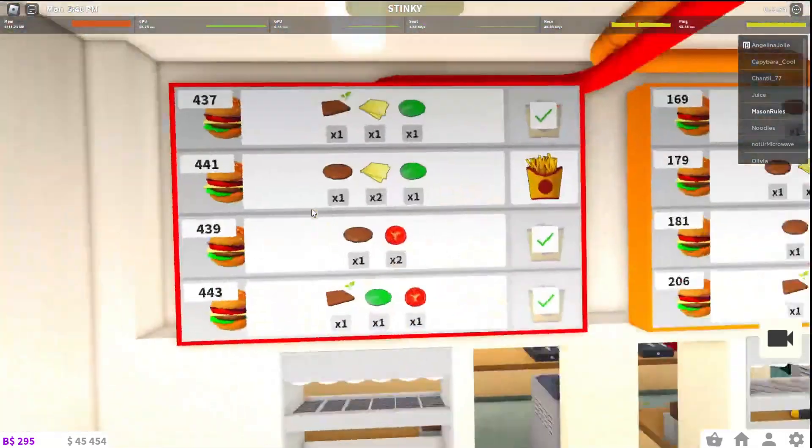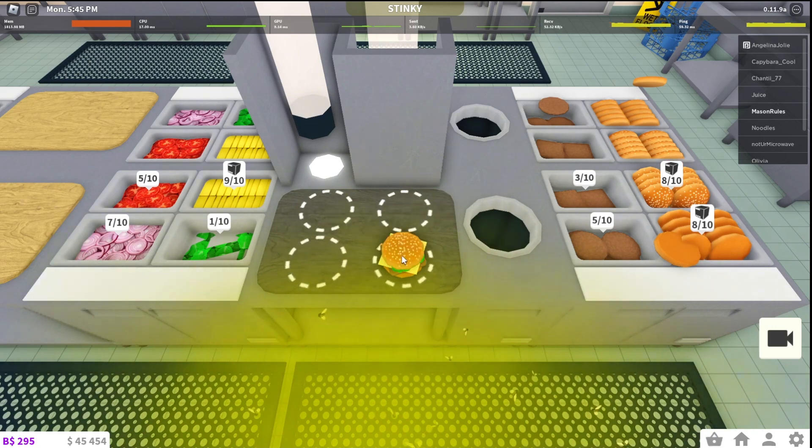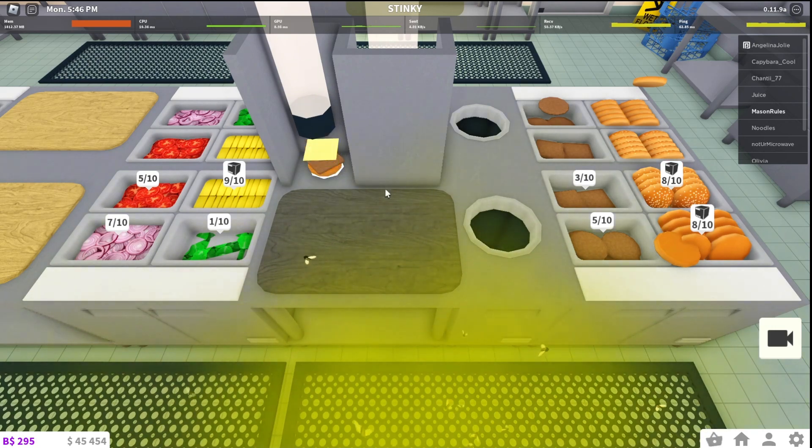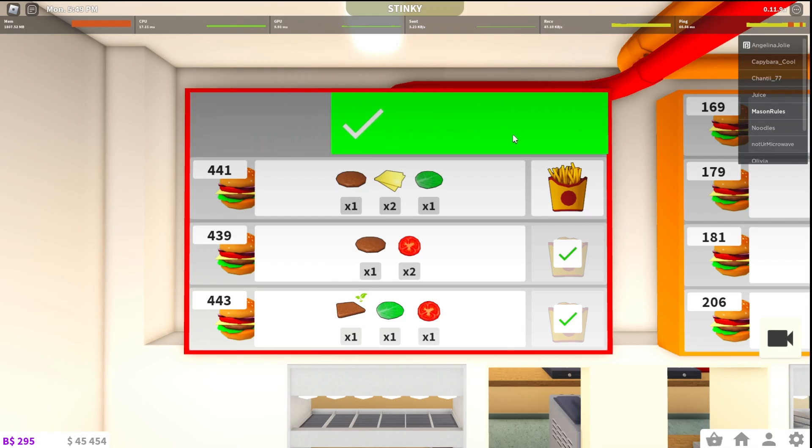One cheese. And we need one lettuce. Now we need the bottom half of the bun. Put this on, put this on, put this on. Then we're going to take the top bun with the seeds, put it on and put it up there. That order's completed.